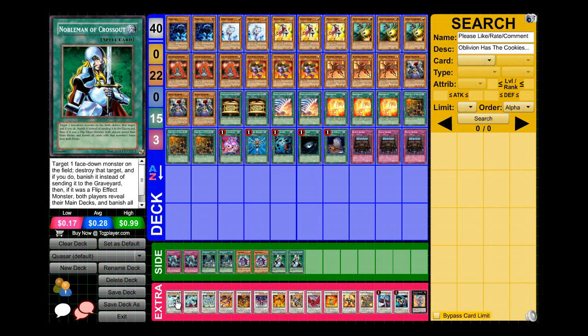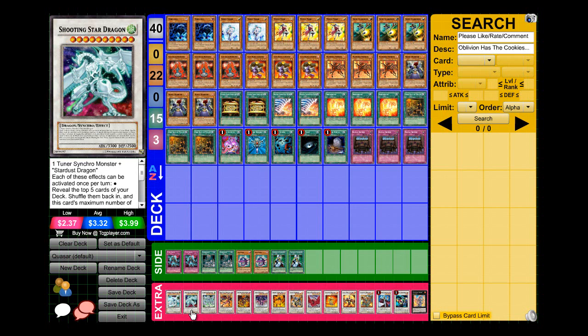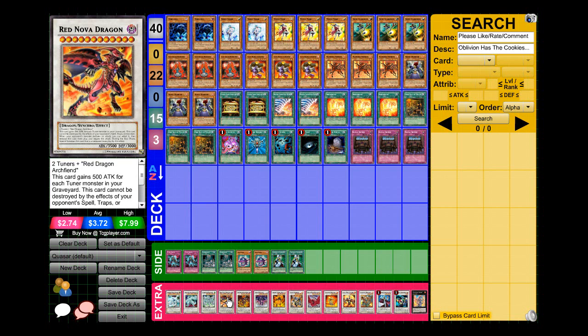For the extra deck, I'm running one Shooting Quasar Dragon — your main card and win condition, and you can get it out very easily. One Shooting Star Dragon, for when they destroy your Quasar — it's a big 3300 attacker. One Stardust Dragon. And one Red Nova Dragon — in case you can't go for Quasar. Red Nova gains 500 attack for each tuner in your graveyard, cannot be destroyed by card effects, and when your opponent's monster declares an attack, you can remove Red Nova from play to negate the attack, then special summon it back.